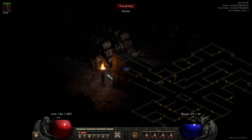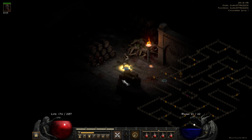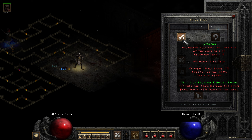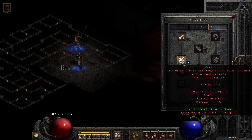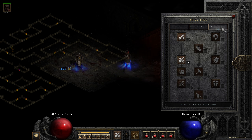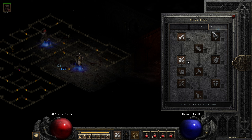You'll probably notice the letters coming out that say 'miss' — do not worry, that's not in the game by default, I have that option selected. Also, the advanced stats pop out lets you know everything that you have going on. Go to the skill tree here — it'll show you what it'll receive bonuses from, just like how it was originally. You'll also notice the skill tree itself is different than in the original game. It is not an issue for me at all — I like all of the additions and changes they've made so far.